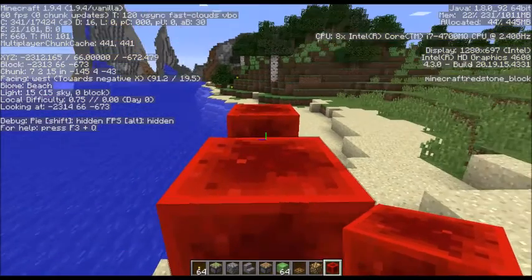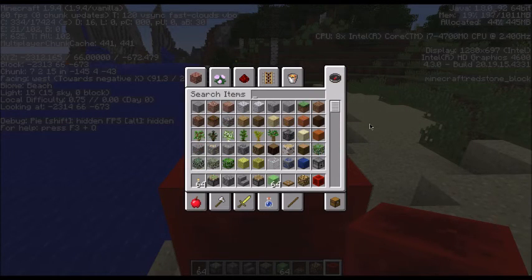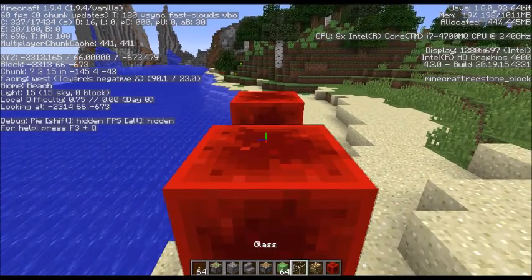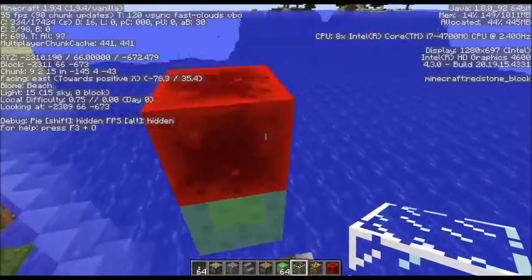You'll notice I get some movement when I put that on there. I'm gonna put a glass block — glass blocks are fairly easy to find. There's my glass block. I should have had all this ready but I didn't, so be patient. Put a glass block between those two, break that redstone, and off we go.